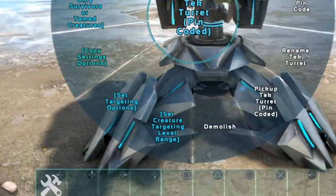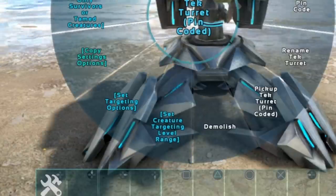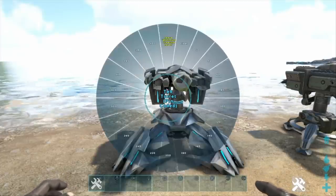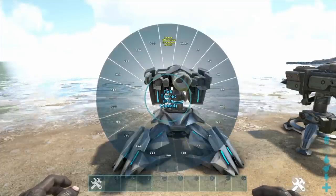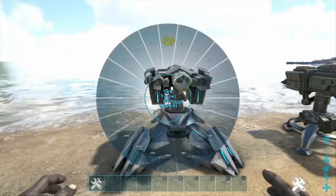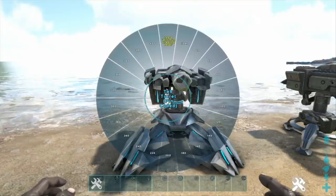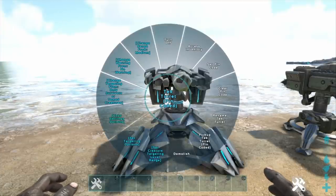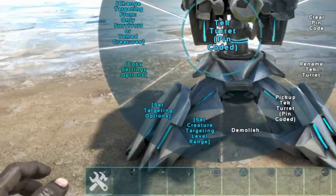The first new tech turret feature is 'set creature targeting level range,' which lets you set a minimum and maximum level of tames it will shoot — ensuring you're not wasting precious element shards on a low-level tame.